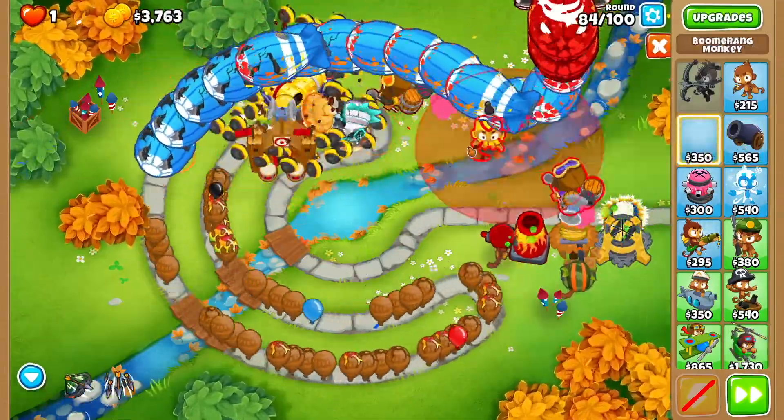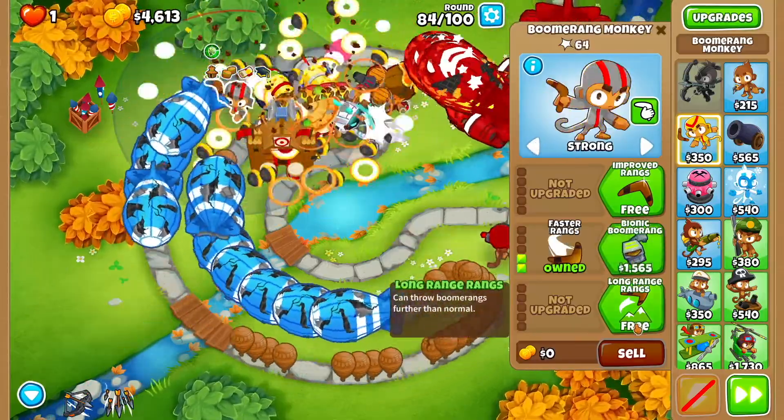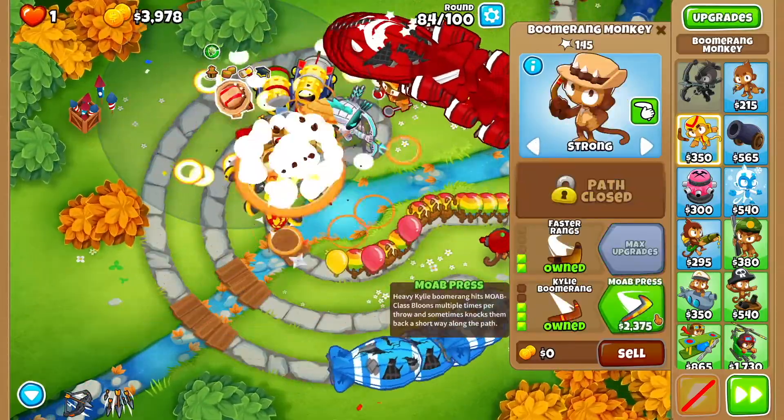Get a boomerang monkey here. Set it to strong. We want faster throwing, faster rings, long range, red hot, kylie, and moab press.